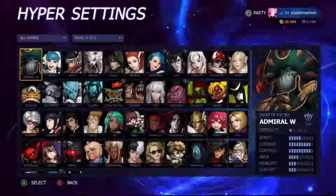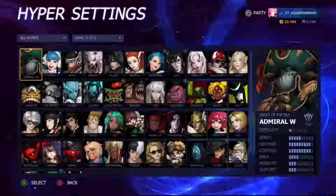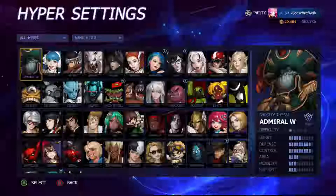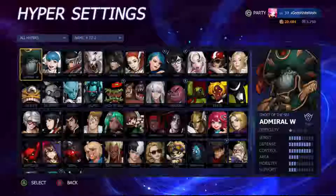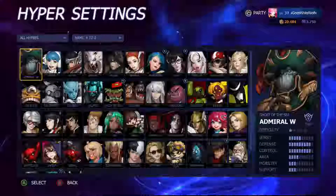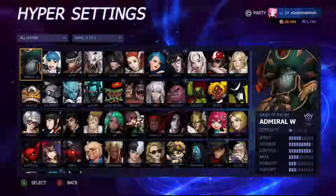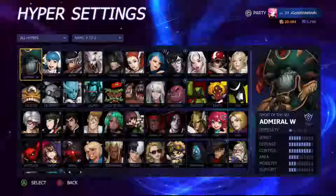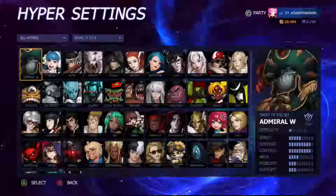Hello everybody and welcome to Hyper Universe. Today I'm doing something a little bit different. I recently got a message asking about where to build in this game. There was a wiki for the game but it looks like it's down since the game went down on PC. So I'm going to try and do a guide on each character, going through their specific items, reading them, and seeing if they would fit their kit and build. I'll also go through all items in the game and assess whether each is good or bad, and which class would use it.